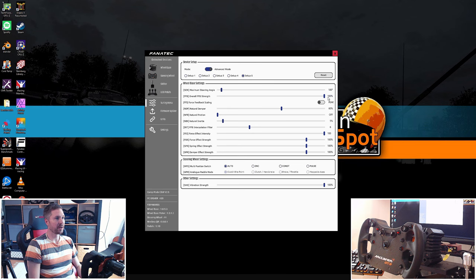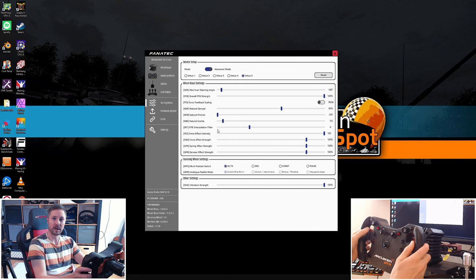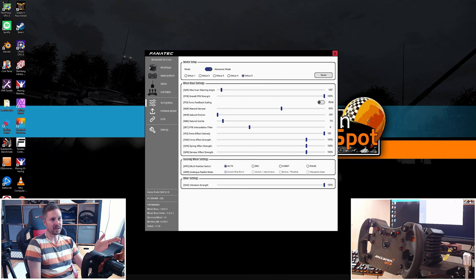Overall strength: 100%. Force feedback scaling: peak natural damper 60% — I think that's good. Natural friction: off. Natural inertia: 5%. Force feedback interpolation filter: I have this at 6 because this game has very rough, noisy force feedback with a lot of track details. Raise this value to make it smoother. You can lower it to get a noisier feel, but 6 feels good to me. Everything else is at 100.